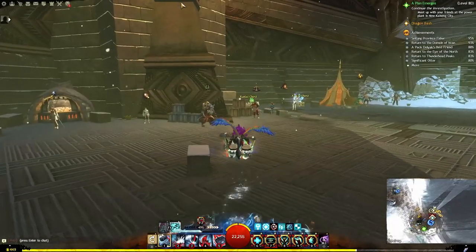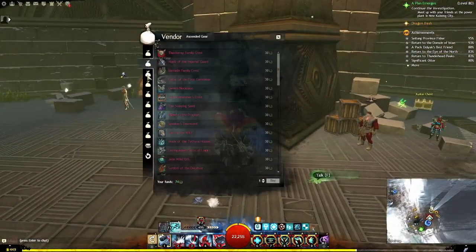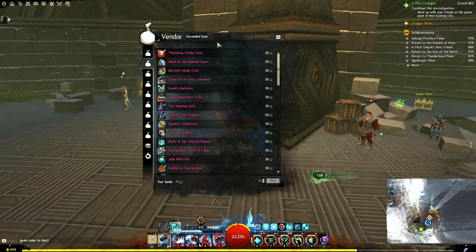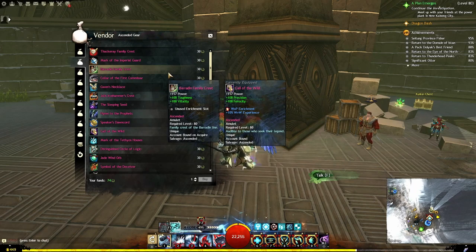There are trinkets, back items, weapons, and armor, and we're going to start with trinkets. So if we go to Ascended Gear at a Laurel Vendor, this is going to be my suggestion for Ascended Trinkets.